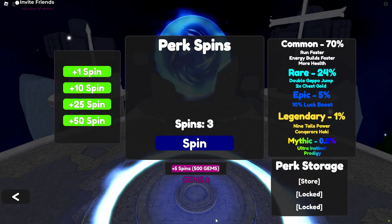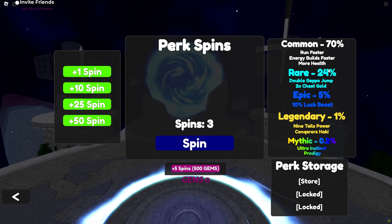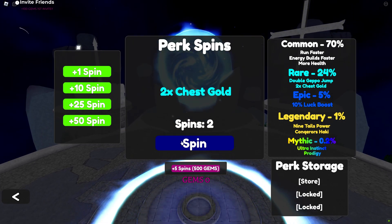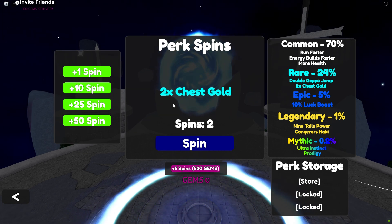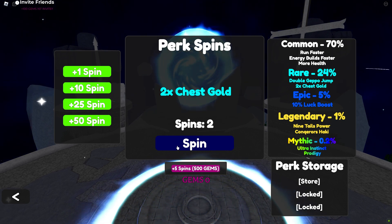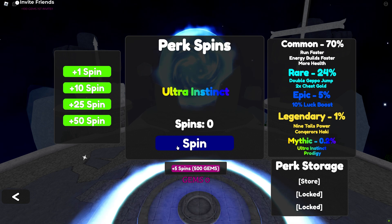What's up Anime Spirits fans! Today we're breaking down the perk system and ranking the best buffs in the game. Players can obtain perks by spinning for them using gems, which can be earned through gameplay or by redeeming codes. The perks are categorized into tiers based on their rarity and effectiveness, ranging from S tier to C tier.